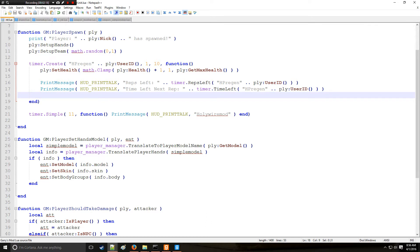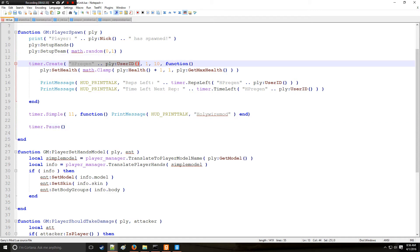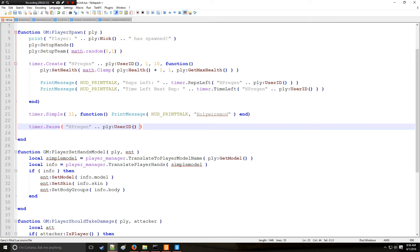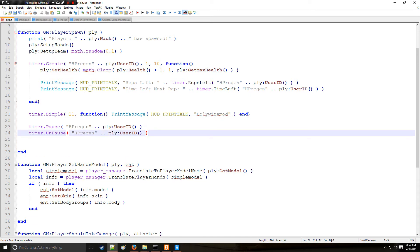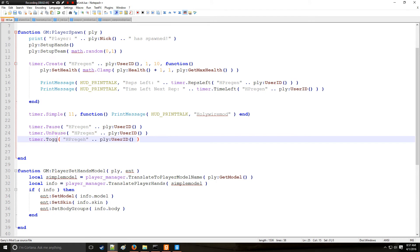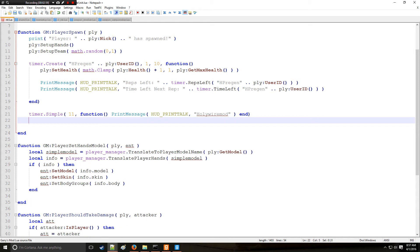We can also use timer.Pause() with the identifier to pause the timer, and timer.UnPause() to resume it. There's also something useful called timer.Toggle() — if the timer is paused it will unpause it, and if it's unpaused it will pause it. It's like a negation in boolean algebra, very useful.